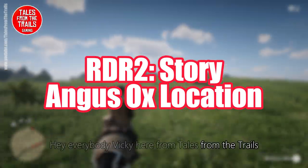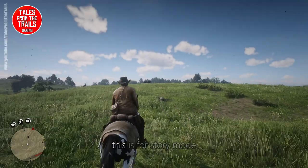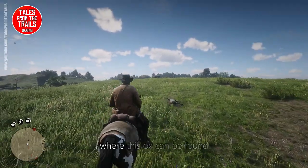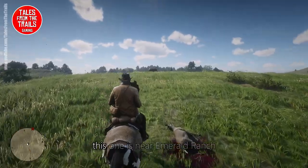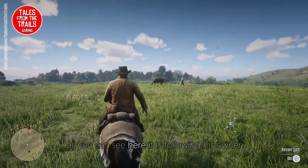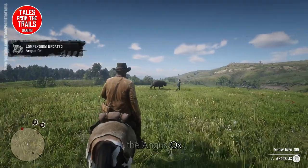Hey everybody, Vicky here from Tales from the Trails, and today we have an Angus Ox location video. This is for story mode, and there are various other locations in the game where this ox can be found. This one is near Emerald Ranch, and as you can see here, it is following his owner — Angus Ox.